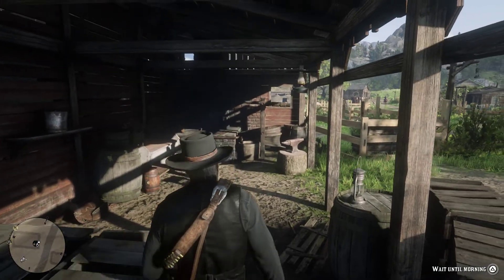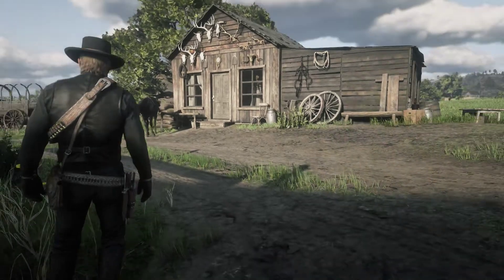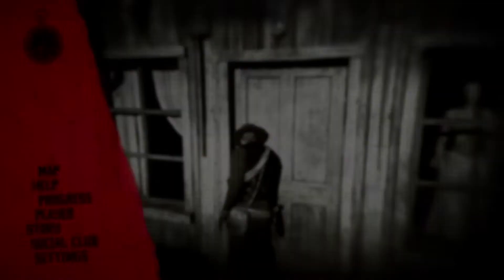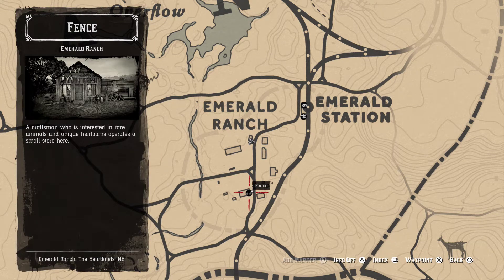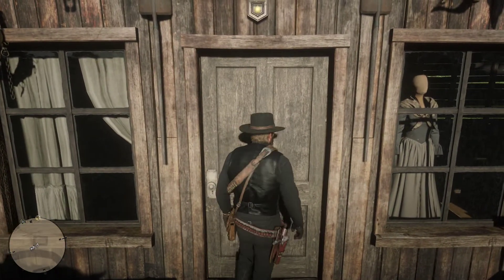But look at what happens when you come here. See that prompt at the bottom — 'Wait till morning'? I've now done that, no exaggeration, about 10 or 12 times. Then it brings you to this house when you wait, which is funny, because if you look at the map and I show you the fence, it shows you a picture of this very house. I'm going to take a wild guess that you have to proceed further into the story.